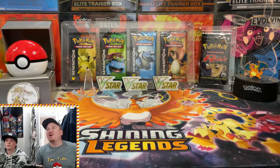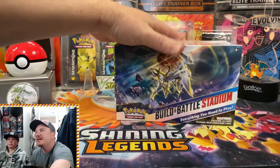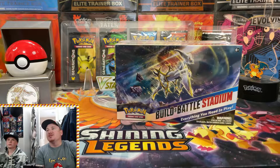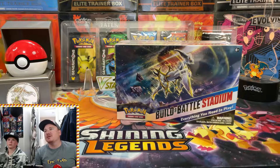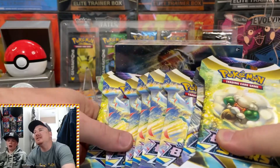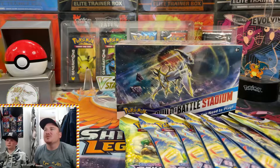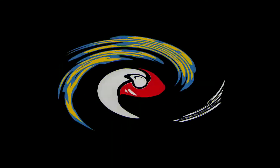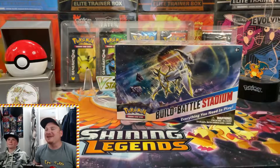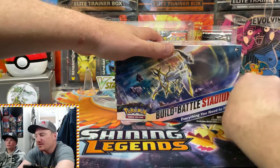What is up, you guys, and welcome back to the Epic Pulls channel! Today we are cracking into a Build and Battle Stadium of Brilliant Stars to continue our hunt for a Charizard, and then we're going to back it up with eight more sleeved boosters of Brilliant Stars as well to see if we can finally pull one of those Charizards. Let's start it off with the Build and Battle Stadium here.